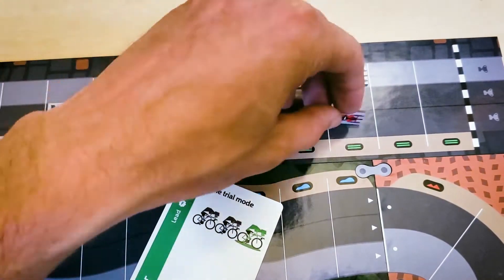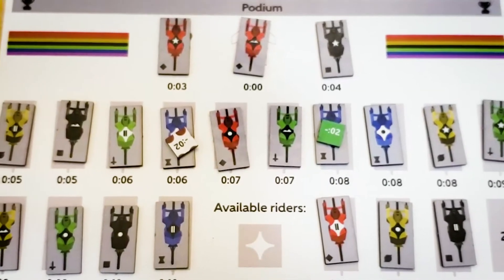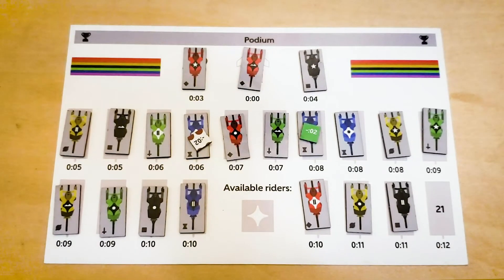As the game comes to an end, you need to get all of your riders across the line in as high a position as possible and then add up your times. The player with the lowest aggregate time is the winner.